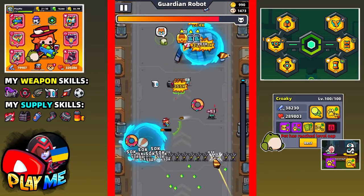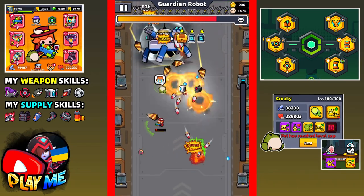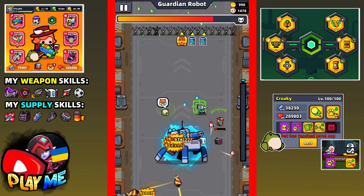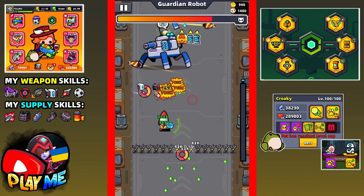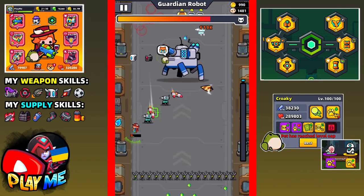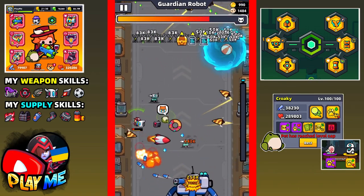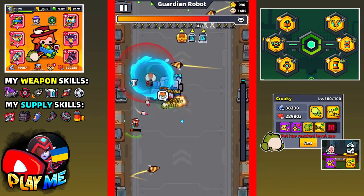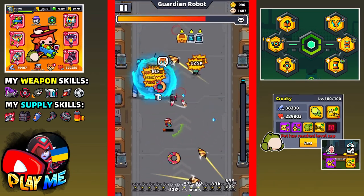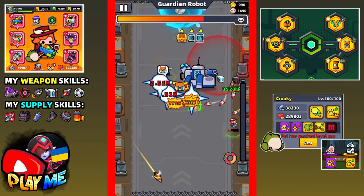This boss is really tough - just look at his health, he has almost full health. It's been a while since I fought such a tough boss. Give me shuriken for at least 30 seconds and I would easily beat him. This chapter may take me two or three tries because of this boss - I've been fighting him for over a minute and he's not even at half health.